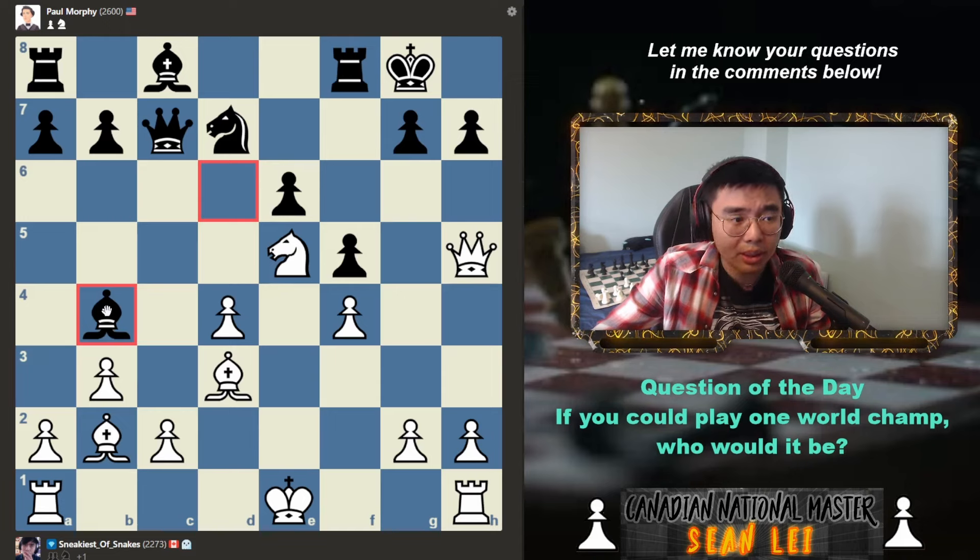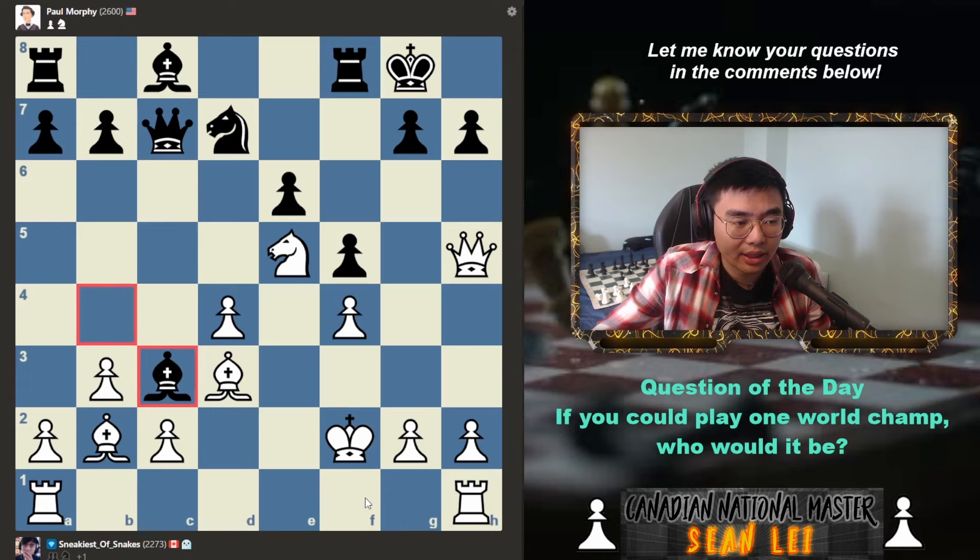Now in this position, he checks me, which is quite annoying because I'm not able to castle my king anymore. But it's not too much of a problem due to the fact that it's not like my king is going to be attacked on the king side. Paul Morphy wants to trade off pieces — I'm up material, so I will take. It's not a mistake. I'm just going to play knight to f3 and defend my pawn on d4.